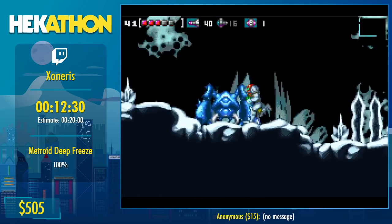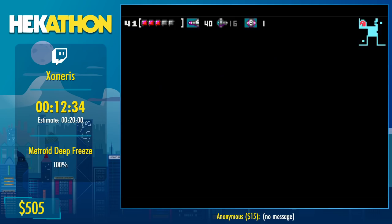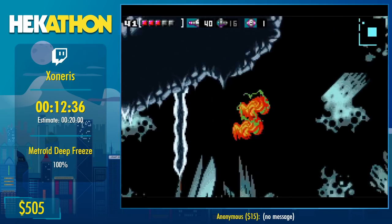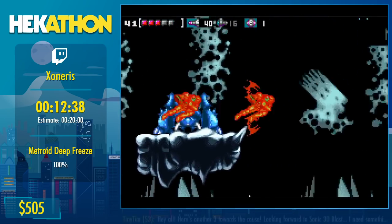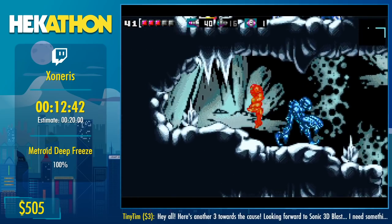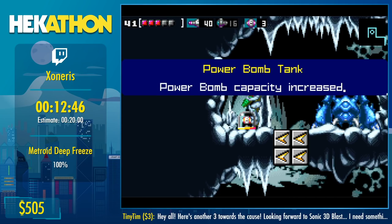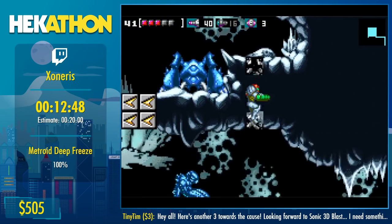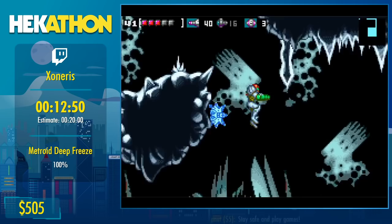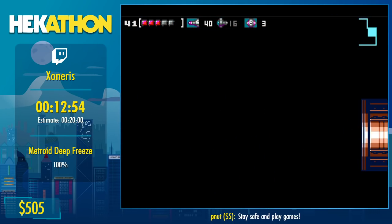Now we're doing a rather complicated or tricky shine spark in order to get some more power bombs. These power bombs used to be the first power bombs we collected in the run, but not anymore. Now we go to the secret room, which is in here — enjoy.